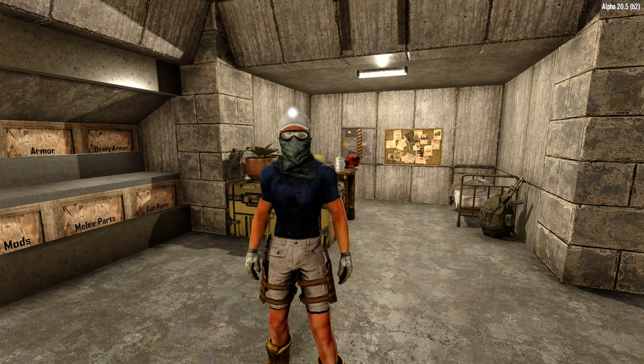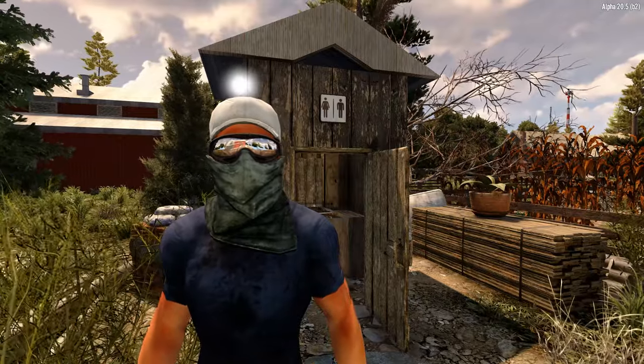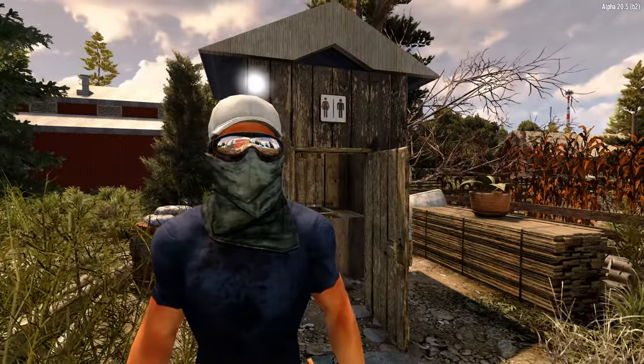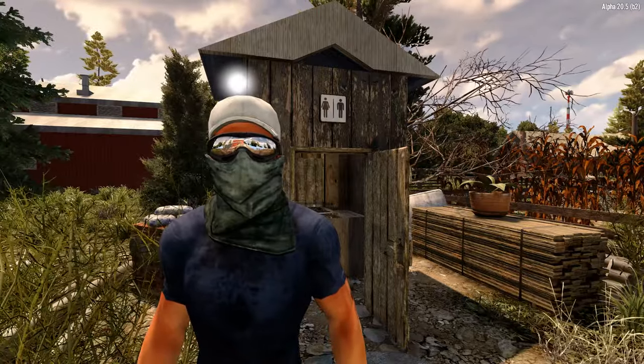Maybe there's a mine down there, or perhaps even a secret bunker. The point is that the outhouse is simply an alternative way to hide an entrance to the underground. It uses the same concept as a ladder and hatch but only requires a few extra blocks on the top. Let's get started.